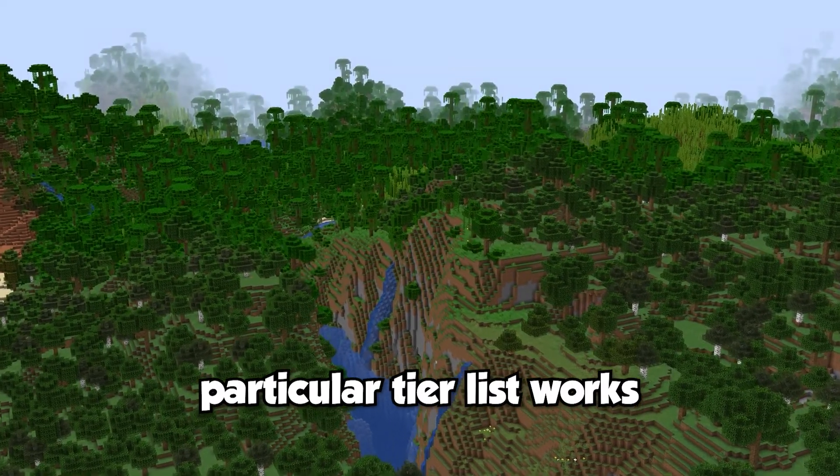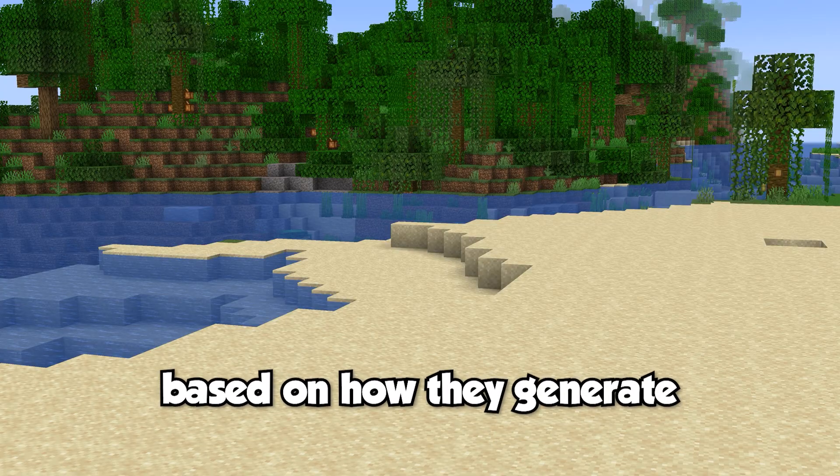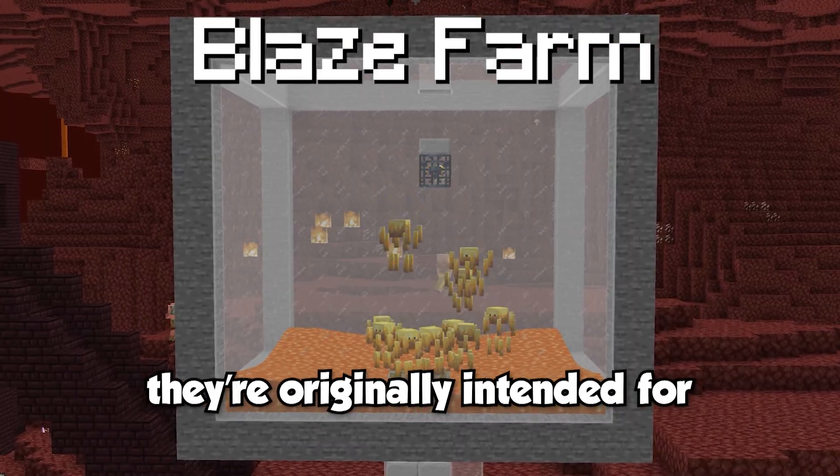The way this particular tier list works is that it has 8 ranks. To end up on any given tier, each structure will be ranked based on how they generate, what loot they potentially contain, and any other uses they have outside of what they were originally intended for.